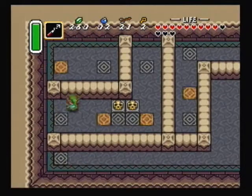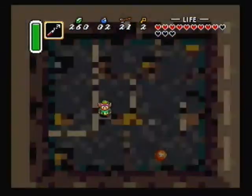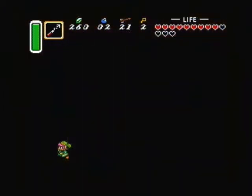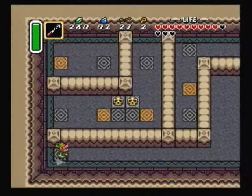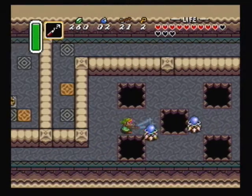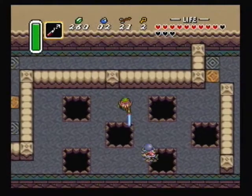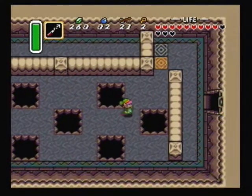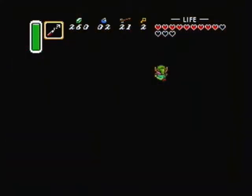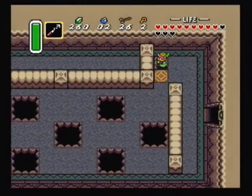The treasure of this dungeon is the red mail, which is the strongest armor for Link, but since it isn't required we won't be getting it. Head to the right over here — be careful of these weird things, you can either kill them or knock them into the hole. Make your way over here, throw this pot, then head to the right.